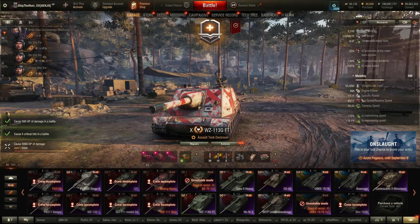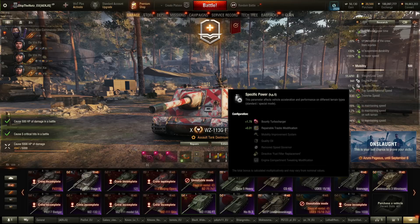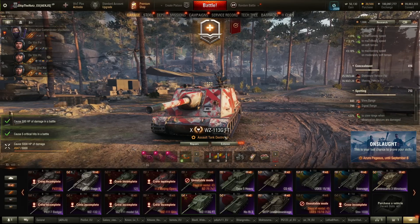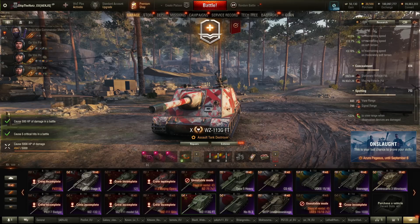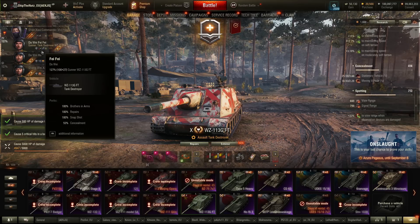Look at that, guys: 17.1 power-to-weight ratio with 45 top speed and 17 km/h top reverse speed as well. This power-to-weight ratio is also being boosted by one field mod which improves the power-to-weight ratio and engine power a bit, but lowers reverse speed by 2. Because I have turbo, 17 is still pretty juicy. View range without ventilation or anything like that is still over 445, so I'm happy about that.